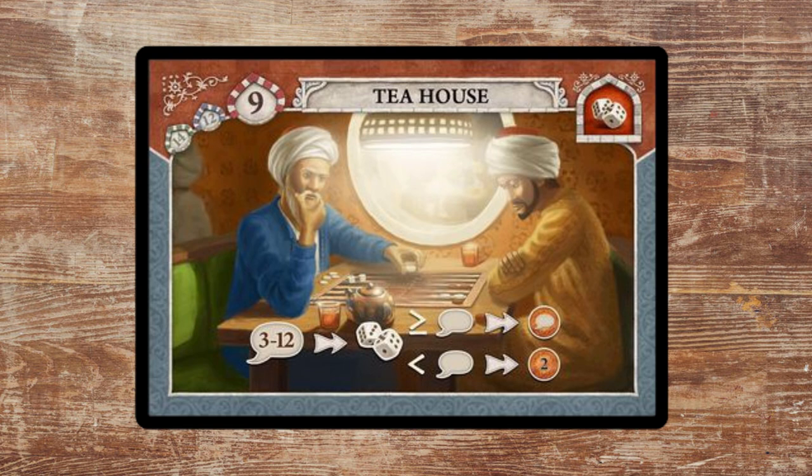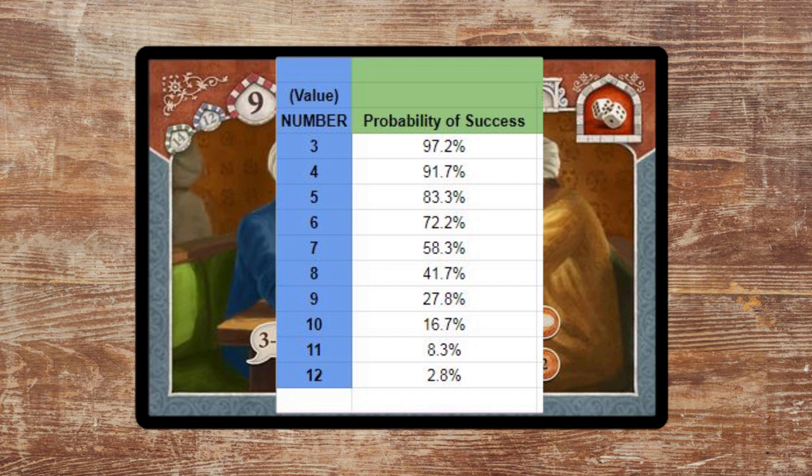At the tea house, you can name any number between 3 and 12, and you gain that many lira if the number you roll is equal to or greater than that number. If not, you gain just two coins. Here is the probability of succeeding a roll for each number you name. Of course, the chances of rolling successfully decrease as the number increases. This is helpful information, but how do we know what number is best to name?